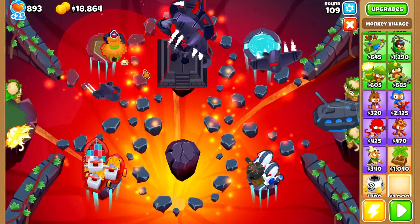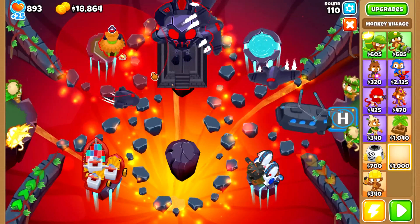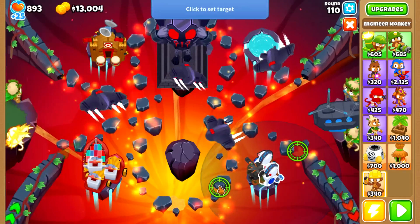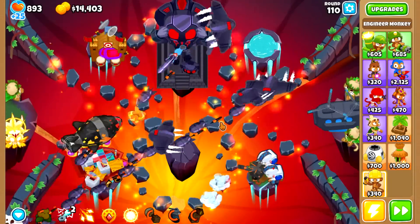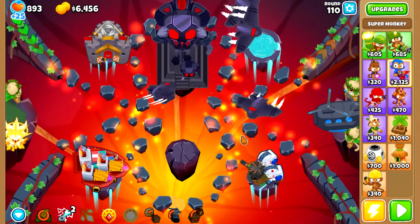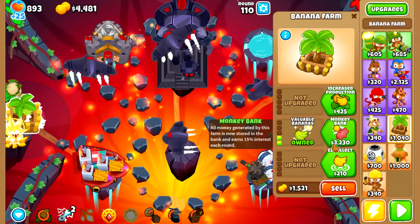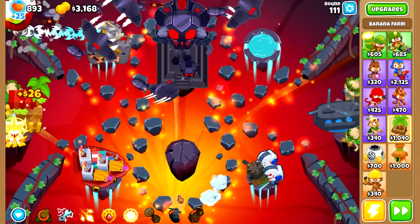Now we will need to start moving some towers around. We start by moving Adora away from the VTSG so that we will be able to place a village here for the extra attack speed and camo detection. In order for the village to reach the VTSG, we need to make it a 520 village, and we can't afford that just yet. So to deal with the DDTs on round 110, we target the cleansing foam from the overclocks as early as possible on the track, or alternatively place the village anyway and upgrade it into an x2x to at least give the vengeful monkey's sun avatars camo detection, and let them handle the DDTs. And now we will get back to farming for a good while.